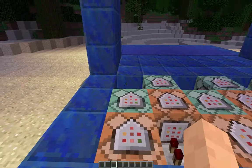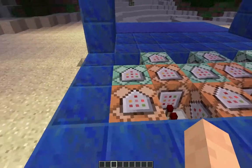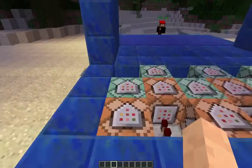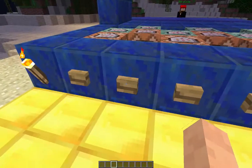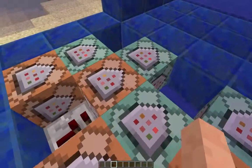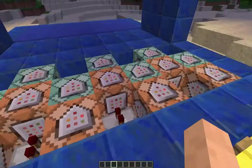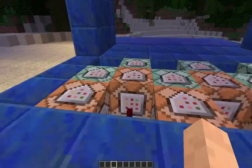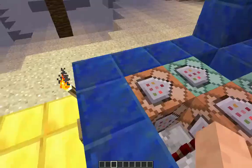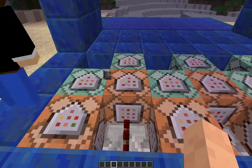We're in 1.9 snapshots so we're using the new chain blocks. For each button it's connected through to two command blocks. Because they're next to each other you have to stagger them, so we've put in a repeater. This button goes straight to these two, this button goes to these two, and that button goes via the repeater to these two. If you put the command blocks next to each other, one command block will fire off the other two commands, which would be an epic fail.